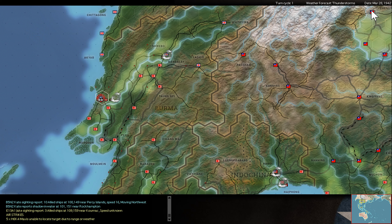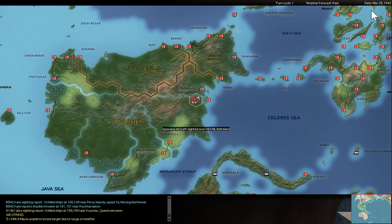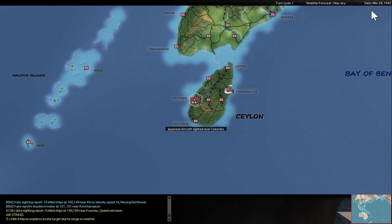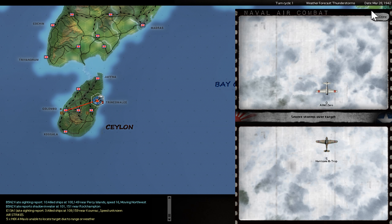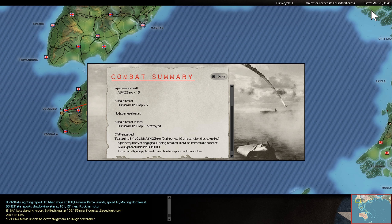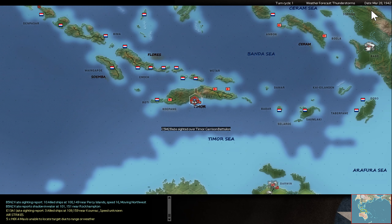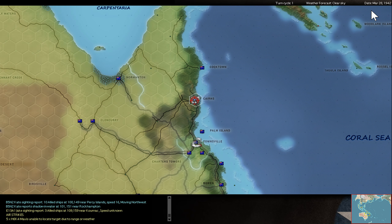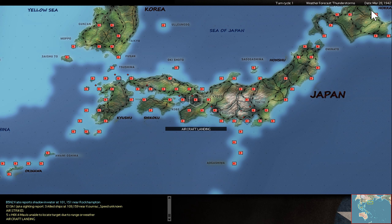More ground forces destroyed. And the Hurricanes are trying to sweep my own base now, but I have Zeros on guard and I can defeat their incoming Hurricanes — their numbers are too small for my Zeros. No second torpedo run, but still one sunk enemy battleship and one crippled.